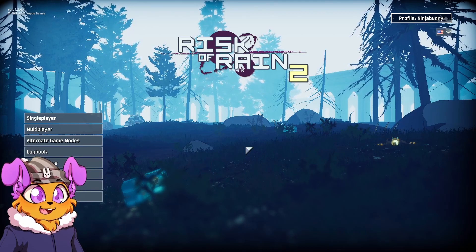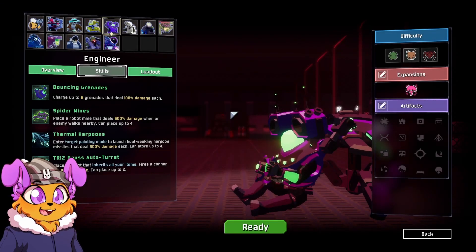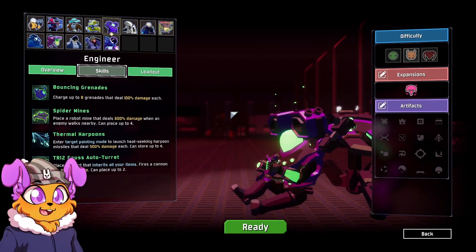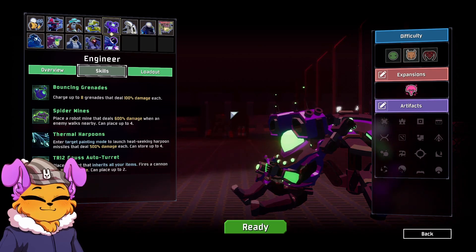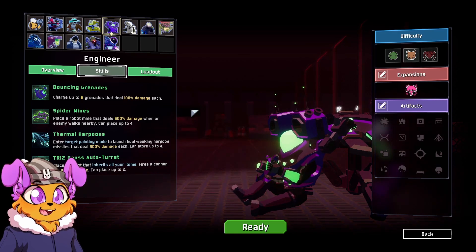Hello everybody, Neobunny here, and welcome to Risk of Rain 2 mod. Today I am showcasing an ending mod - I think it's a new ending. I believe the mod is called A Moment Haunted. Judging by the name, you can probably guess we have to obliterate, and yes we do.